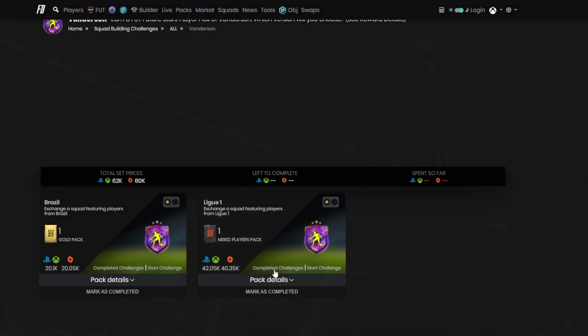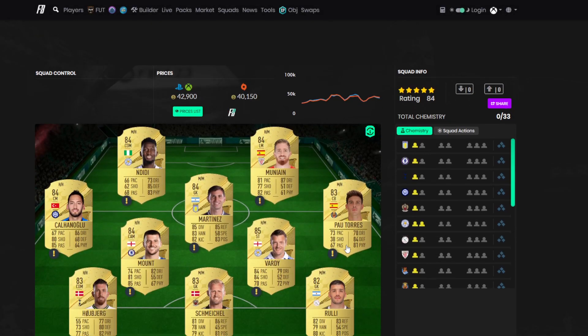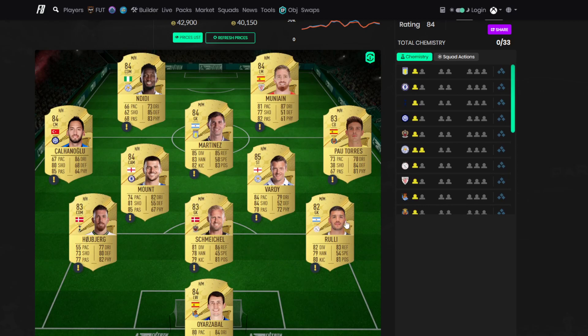The second segment is pretty much just double that price — 40k. It is an 84-rated team and you don't need a special card for this one. This squad is going to come to about 42k.